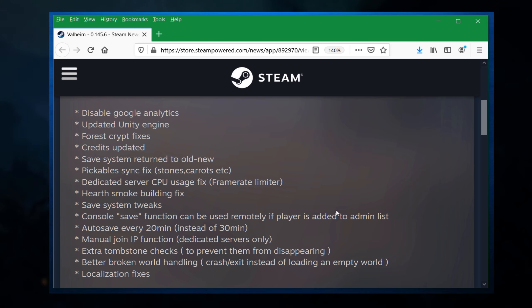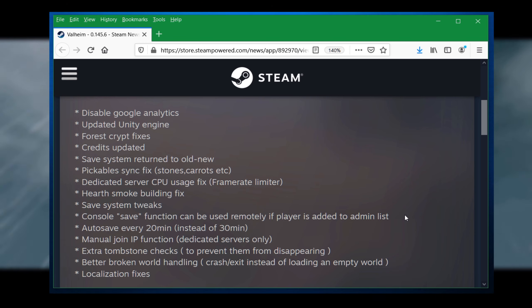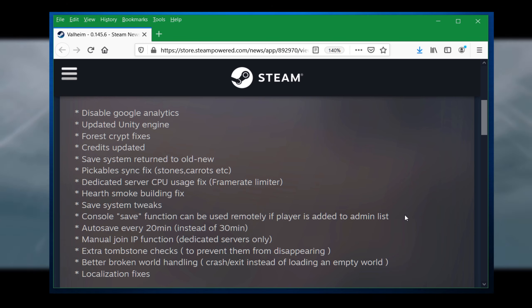The console save function can now be used remotely if the player is added to the admin list. This previously only worked locally, but there are a bunch of these commands. They're making it so that if you're on the admin list, you can actually save the game manually — force that save.